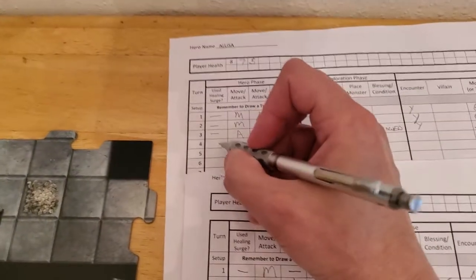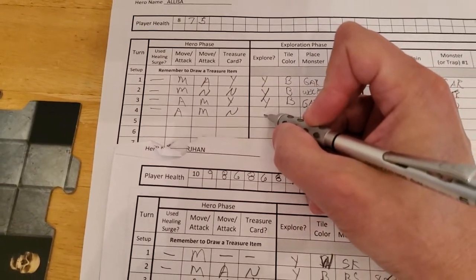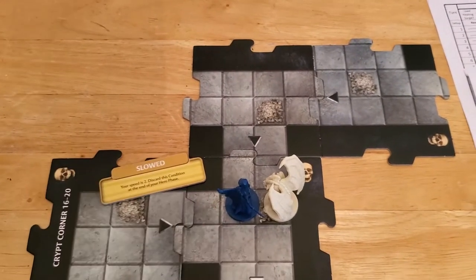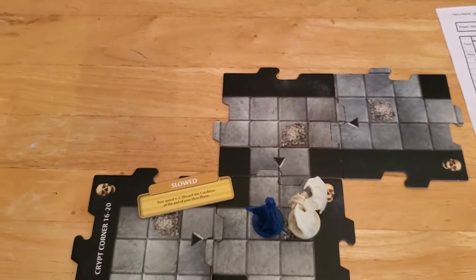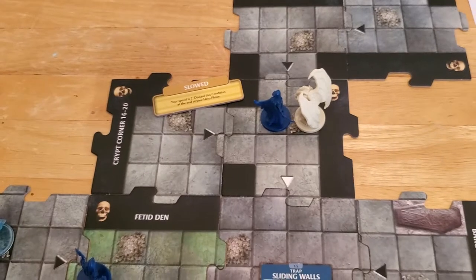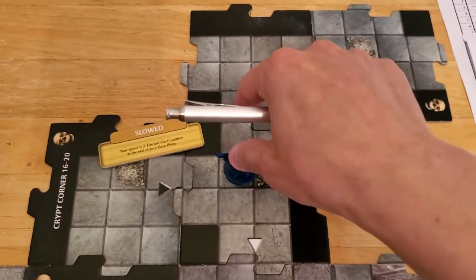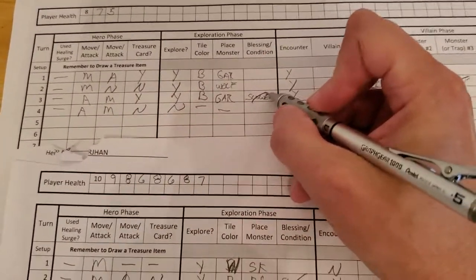Updating for Alyssa — she didn't use a surge, she attacked, she moved, she didn't kill anything so she doesn't get treasure. She will not be exploring. Let me think about the movement — she was here. If I want to have her get explore, one, two, she could because she has a scout, so she could go over here. But I kind of do want to have her go this direction. We're going to stick with the original plan — she's going to go one, two. So she's not going to be exploring, so no new tile, no new monster. The slowness wears off at the end of her hero phase, so we get rid of the slowness.